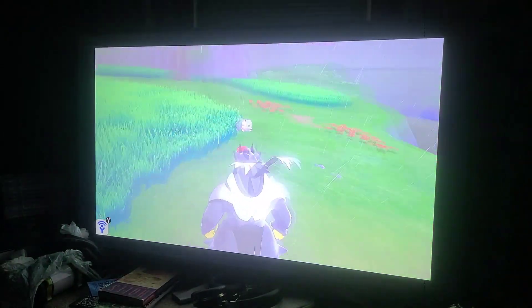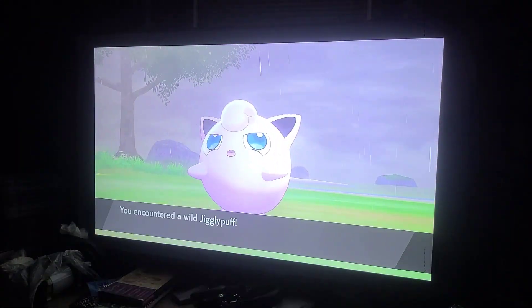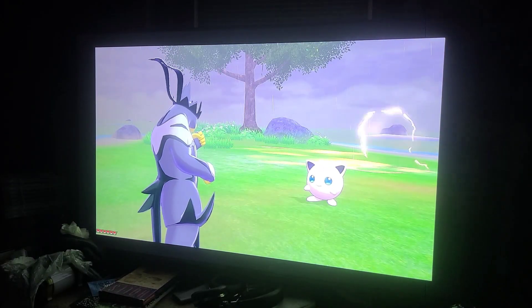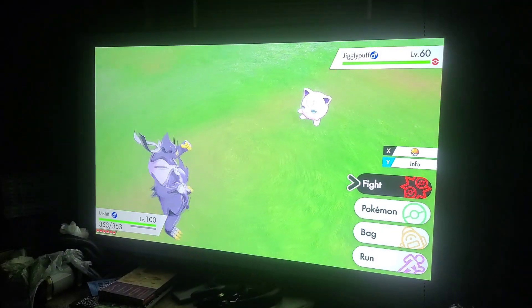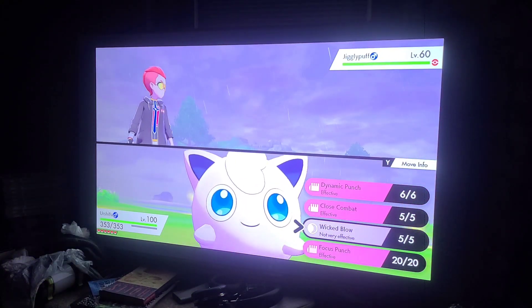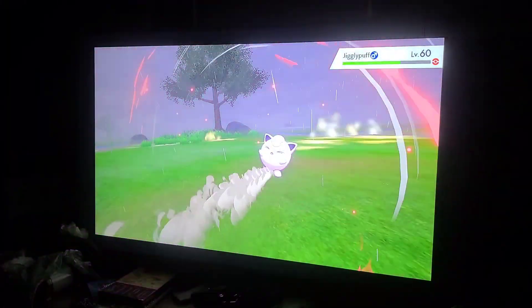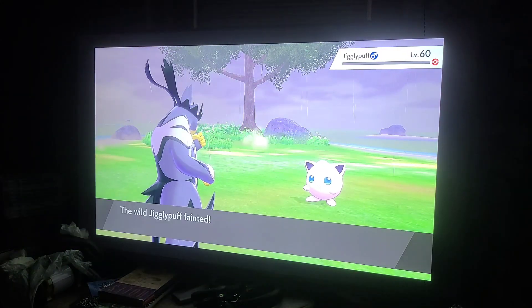So this is the next Pokémon we are going to show you the signature move of — Urshifu! My Urshifu in Pokémon Sword is a dark type. The only move that he can use as a dark type is the signature move known as Wicked Blow. And that is Wicked Blow right there.